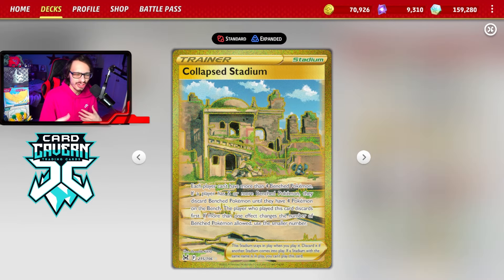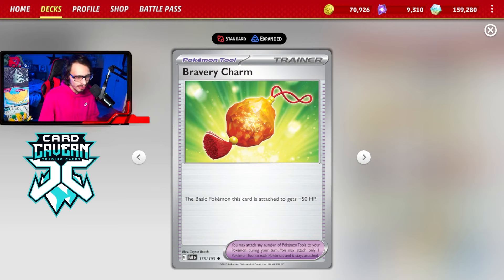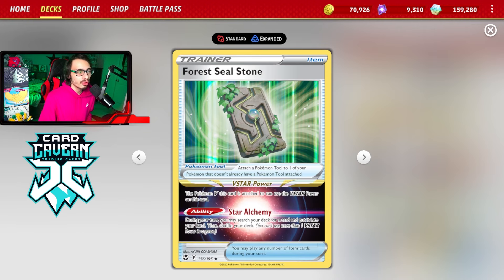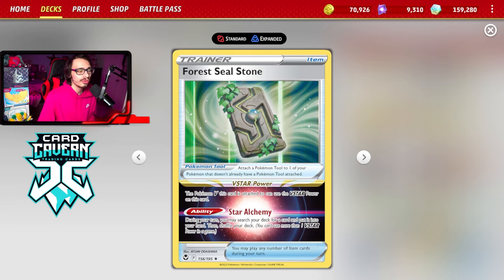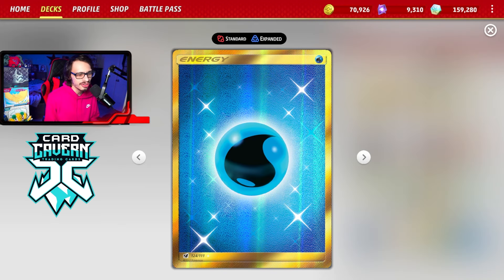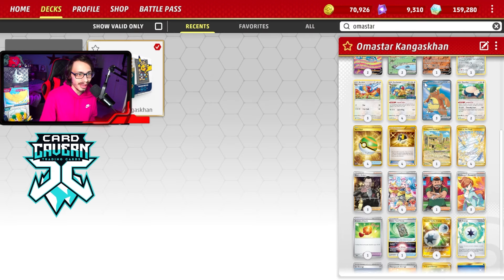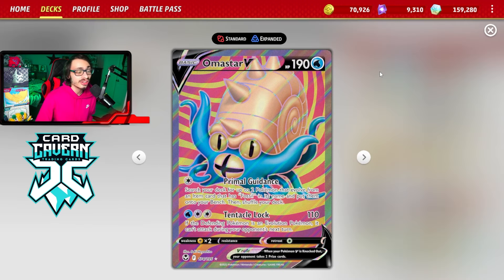I'm playing 1 Collapse Stadium to remove something off the bench that can take damage, and 1 Bravery Charm — definitely a card I think we should maybe play more of, it allows Kangaskhan to have 280 HP. I wouldn't hate playing 2-3 Bravery Charm. I'm also playing 1 Forest Seal Stone because we don't play any V-Star powers, but we can use Forest Seal Stone with Amistar to help us out. And I'm playing 1 Water Energy, just to allow Amistar to actually attack and use Tentacle Lock.